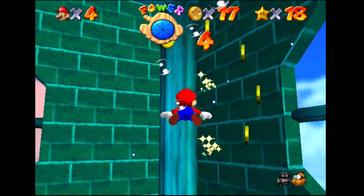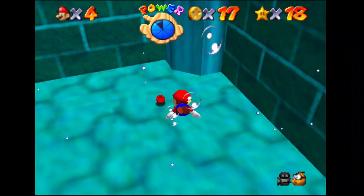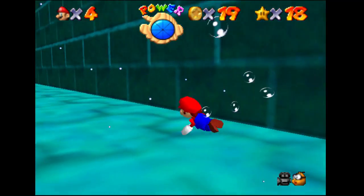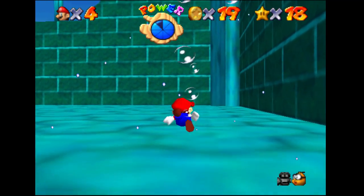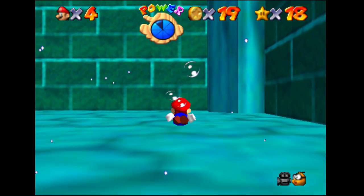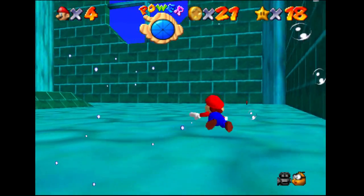Coins will recover that health. Yellow coins are worth 1, red worth 2, blue worth 5. While swimming, you can hold down A to kick your legs, or tap A to do a different movement. When you swim, try to maintain a steady movement with A taps.